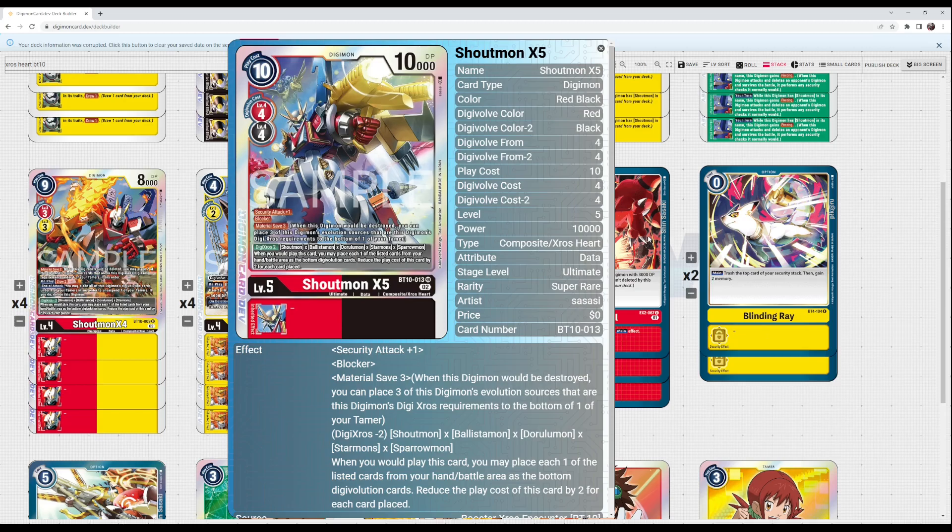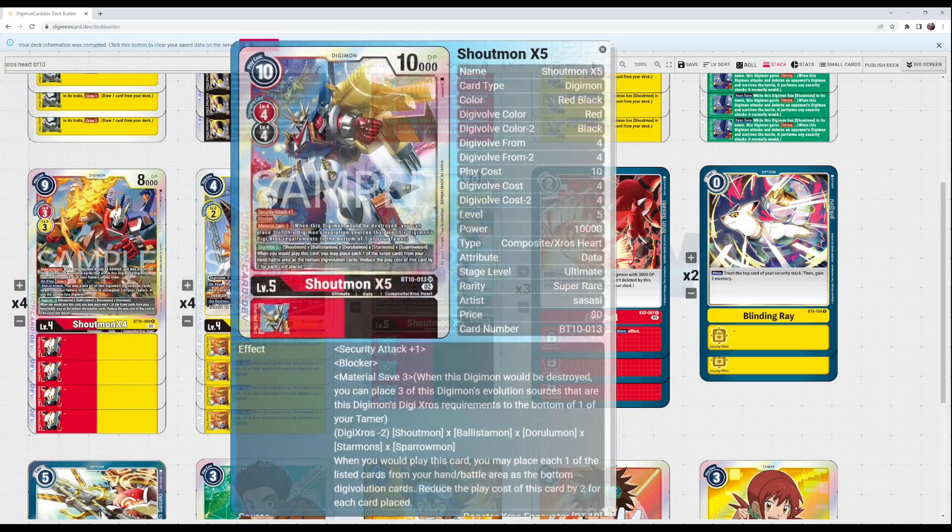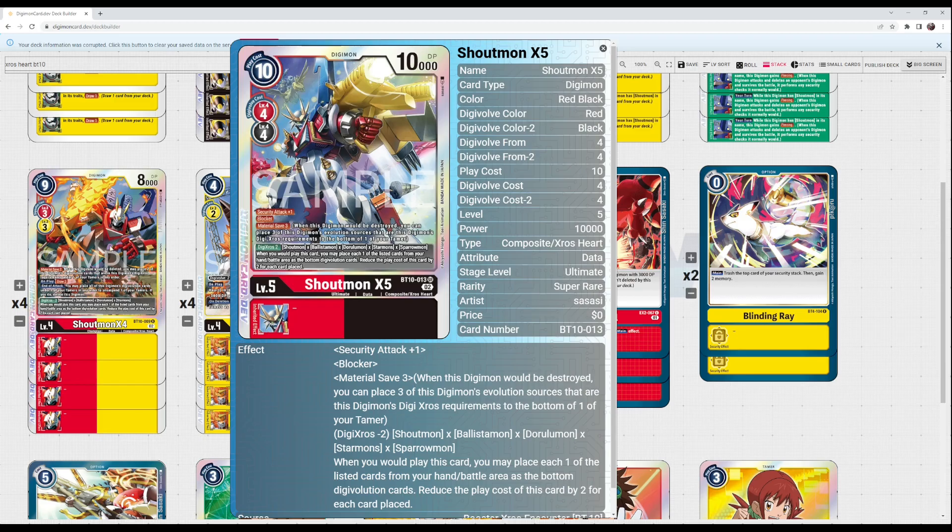Shoutmon Cross Five is also really strong. He has security attack plus one, blocker, and material safe three. With Sparrowmon as one of the five materials, he becomes a reboot blocker with rush, security attack plus one, and potentially piercing. If you have all five materials you can play him for zero cost — Digicross two times five equals minus ten cost, making him a zero-cost 10000 digimon that checks two, has reboot and blocker. These cards are absolutely crazy.